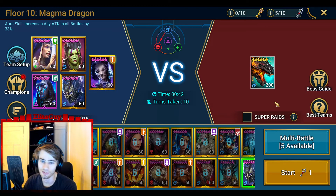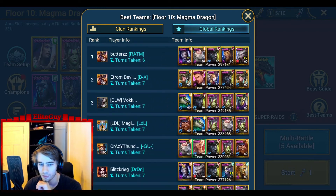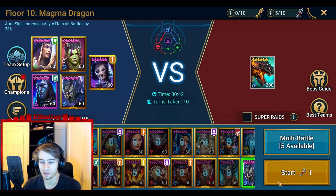Hello guys and welcome to this Raid Shadow Legends video. Today I'm going to do Magma Dragon Floor 10. This is hard difficulty and I made this team to do this as fast as possible, with as few turns as possible. My best so far is 10 turns. I have an idea how I can rank up on the global leaderboards, but I need to make a couple of new builds. Let's jump into this one.